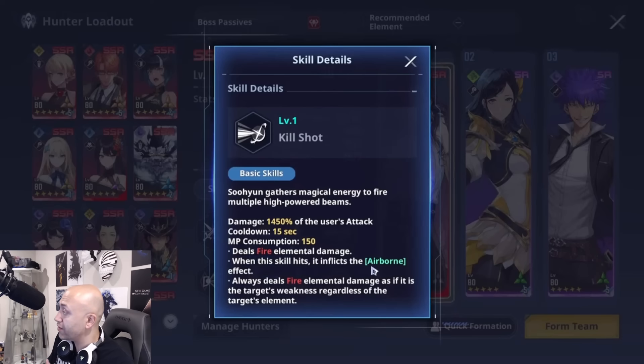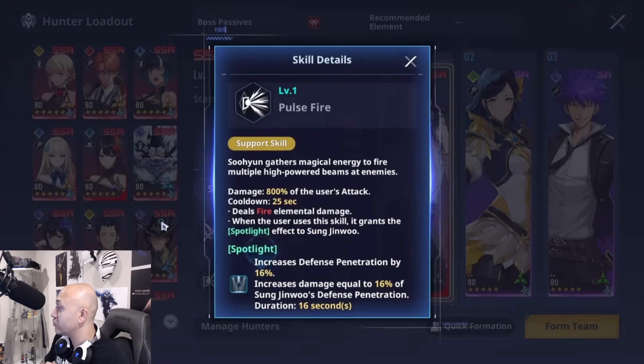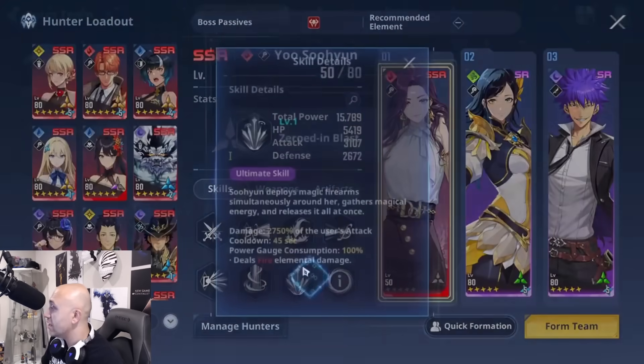Kill Shot always deals fire elemental damage as if the target's weakness is fire, regardless of what element they actually are. So she will always do fire damage here, which is an absolutely incredible trait. Kill Shot is her bread and butter. The support skill does 800 damage and gives Jenu the Spotlight effect, increasing his defense penetration by 16 percent plus some damage. Her QTE does 800 damage plus knockdown and fire damage.